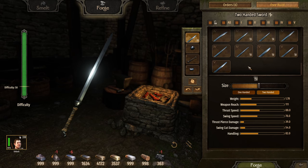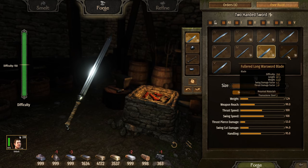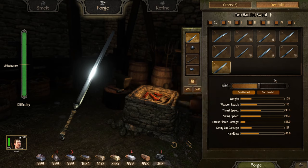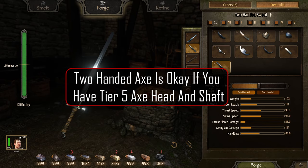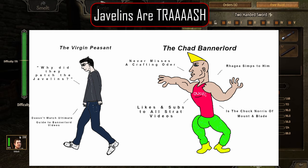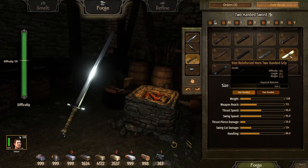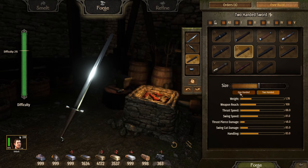A couple more things worth noting: I said to only craft two-handed swords or polearms, but if you don't have any good parts for those, then you can look at a two-handed axe — it can be a decent alternative for XP if you have tier 5 two-handed axe parts. Also, javelins are now trash to craft unless you have access to the only tier 5 javelin head, and even then you can get better XP for the same material spend with a two-handed sword.